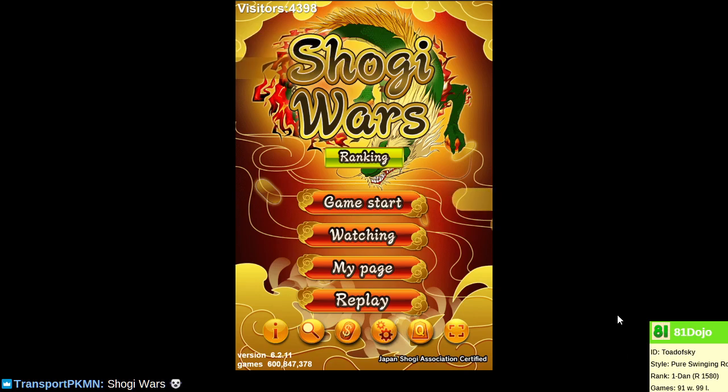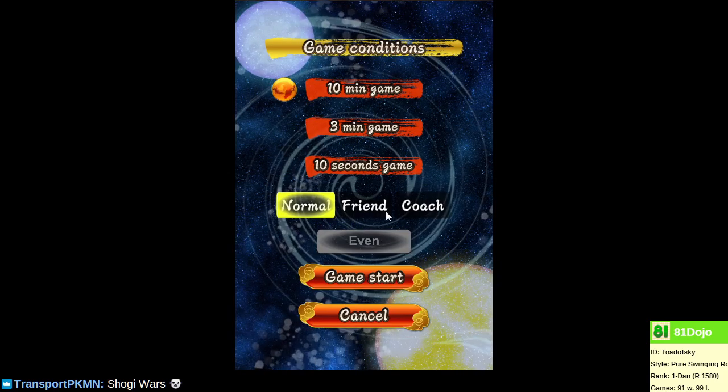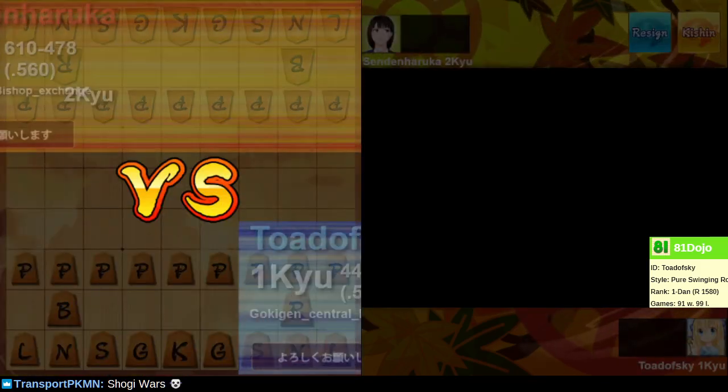Welcome back. We've been taking our tour of many different castles today. Let's continue playing 10-minute games. I'm thinking I'll try left side Anaguma, which is something I usually don't do. I just don't know if this habit of always playing central foul rook or always playing third foul rook and always doing the Mino castle works, but I'd rather have some fun.